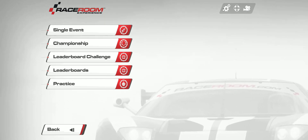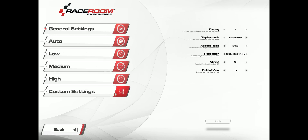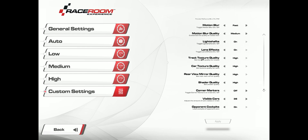Before I do that though, there is a quick thing that some people apparently aren't aware of. If you go into video settings and custom settings, you can turn opponent cockpits on. What this allows you to do in multiplayer is to actually ride in the car with someone as they're driving — so for example if you're having a training session with a coach, you're right in there with them and you see their inputs and everything. Really really handy, I really recommend that.